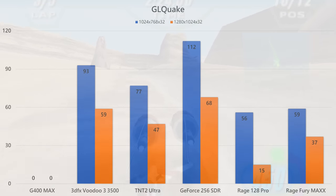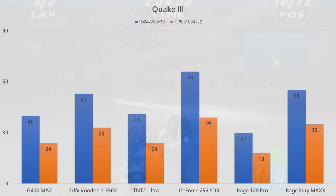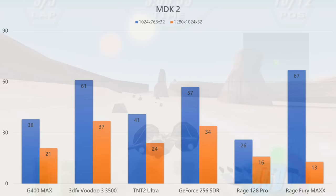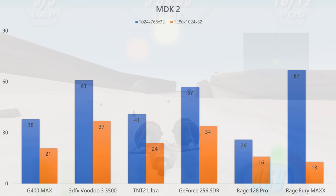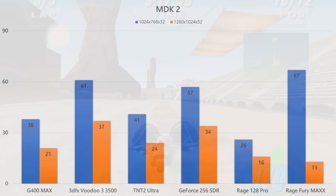In GL Quake, it doesn't look that good. The card is behind the competition, basically on the level of the Rage 128 Pro — the second graphics chip doesn't really help here. In Quake 2, we can see nice scaling going from the Rage 128 Pro to the Rage Fury Max, and it is the second fastest video card, almost tying with the GeForce. Note that the 1280x960 resolution doesn't seem to be supported with the ATI cards. In Quake 3, there is a nice performance boost and the Rage Fury Max is able to beat the Voodoo 3, however not quite able to catch the GeForce 256. MDK 2 gives us mixed results — at 1024x768 we're getting the highest performance, however at 1280x1024 there seems to be a driver issue because the performance is not where it should be.